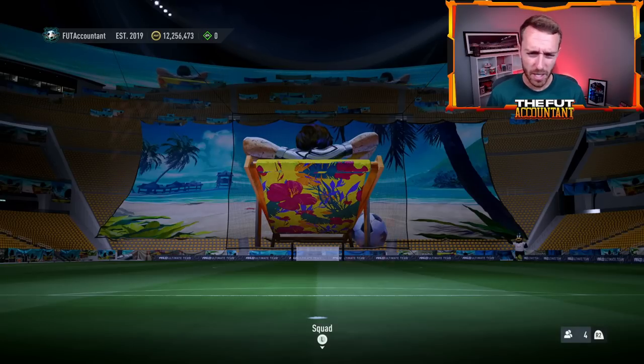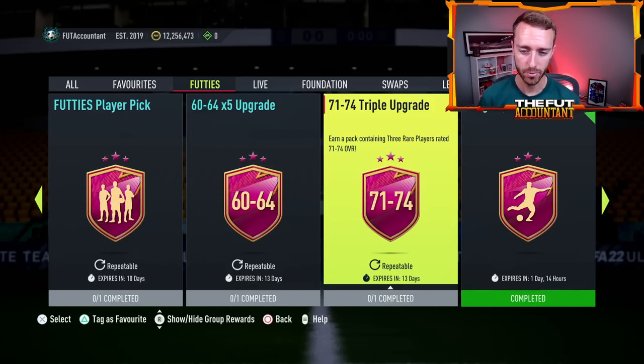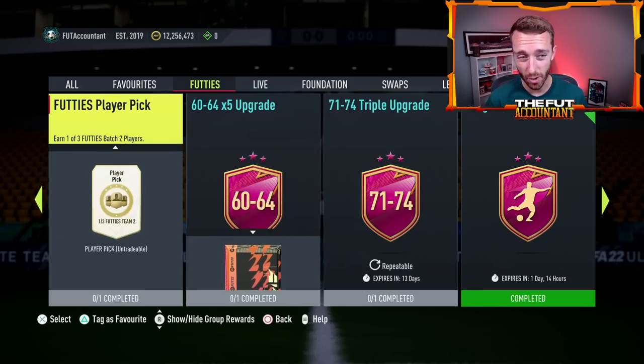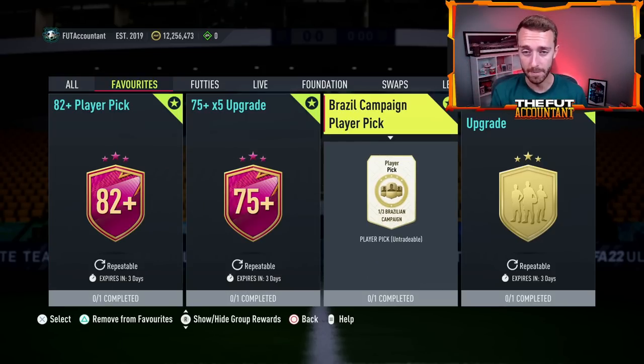Alongside that, some other upgrade packs were released yesterday. The 60-to-64 times five and the 71-to-74 triple upgrade — if you're grinding these, I respect it, there's a time and place. The 71-to-74 triple upgrade is really nice if you're trying to do the 75x5. But personally I think the best grind is still the common gold triple upgrade and the 82-plus player pick. These 82-plus player picks are cracked — they cost about 10,000 coins per pack because gold rares are 1.4-1.5k, but you get a lot of great usable cards and great fodder at the same time.